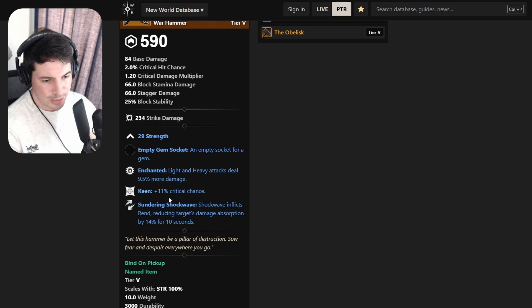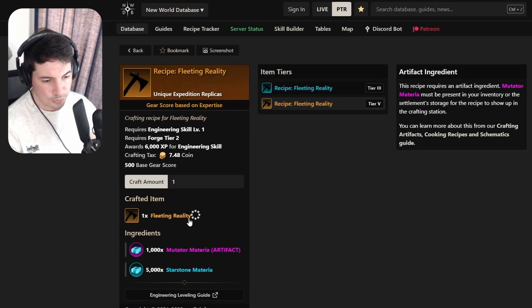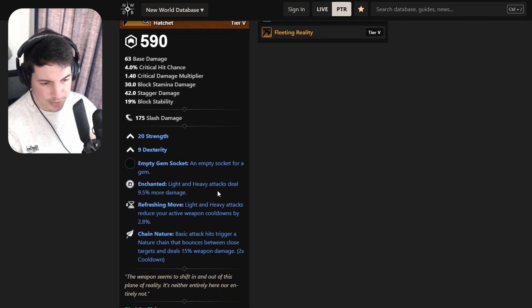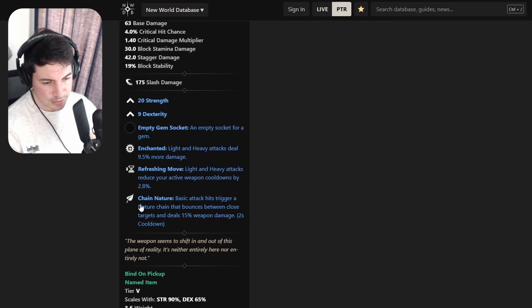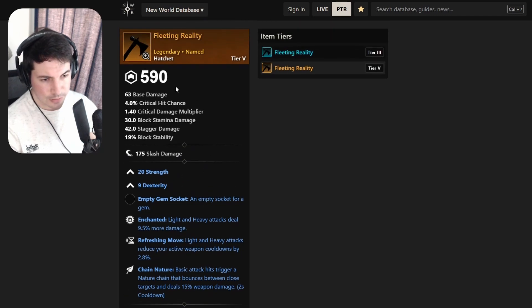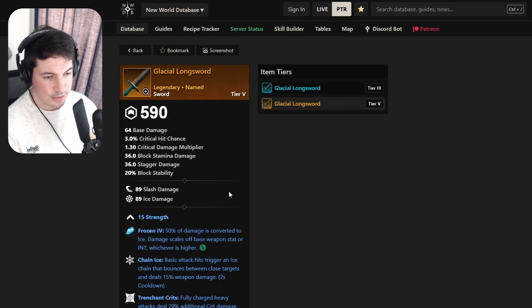The Obelisk hammer has Strength, Enchanted, Keen, and Sundering Shockwave - pretty good, two really good perks. Keen is not ideal because our critical multiplier in PvP is too low and Resilient will counter it. Then a hatchet - Fleeting Reality - with Strength, Dexterity, Enchanted, Refreshing Move, and Chain Nature. Really good on a hatchet: get your skills back, Berserk, and add damage to auto attacks. Mainly an auto-attack hatchet. I'll probably keep this if it lands in my inventory.